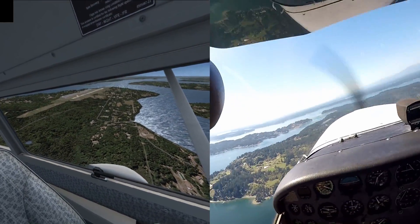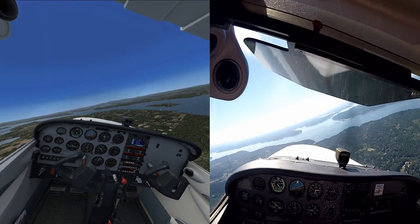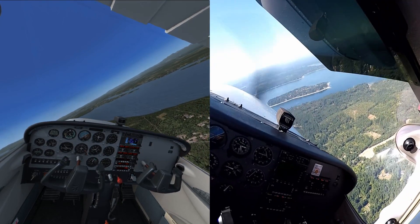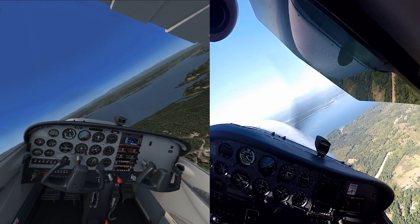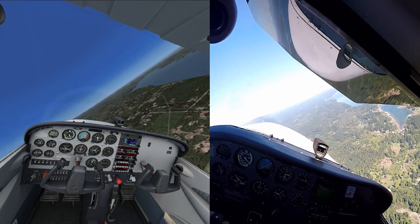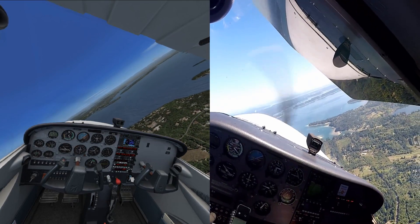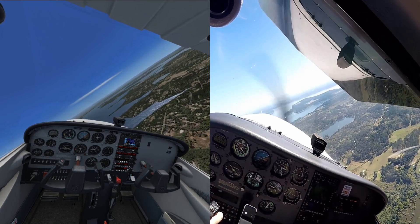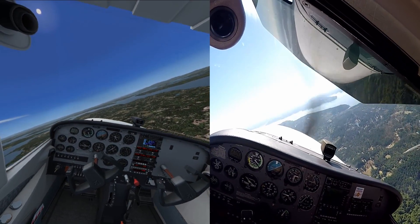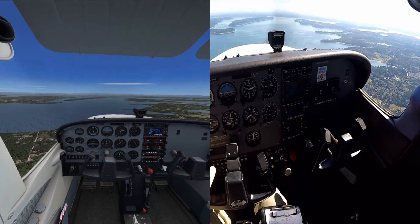We'll get set up for a steep turn to the right. Adding a little RPM, bit more rudder — there she goes. Watching my altitude, keeping that 45-degree bank, while looking for traffic. Airspeed's still okay. On through west, coming up on east. A little more bank, coming through east, coming up on south. And rolling out. Missing g-forces aside, and rudder pedals being a bit light, that actually feels very similar to real life when you do it in the simulator.